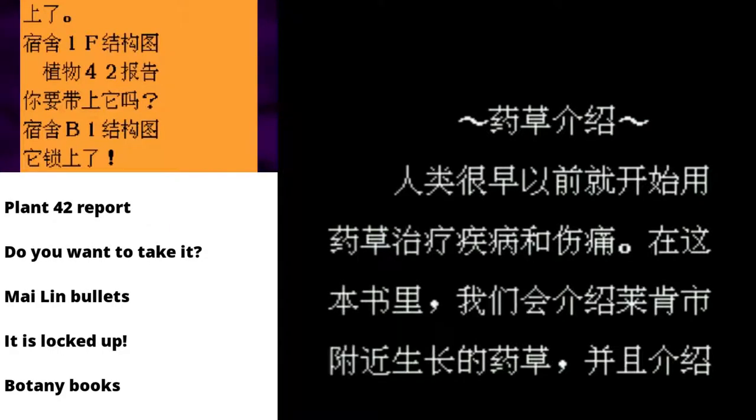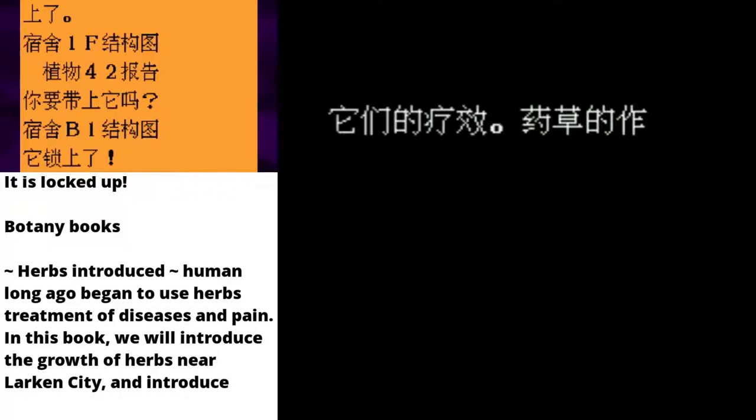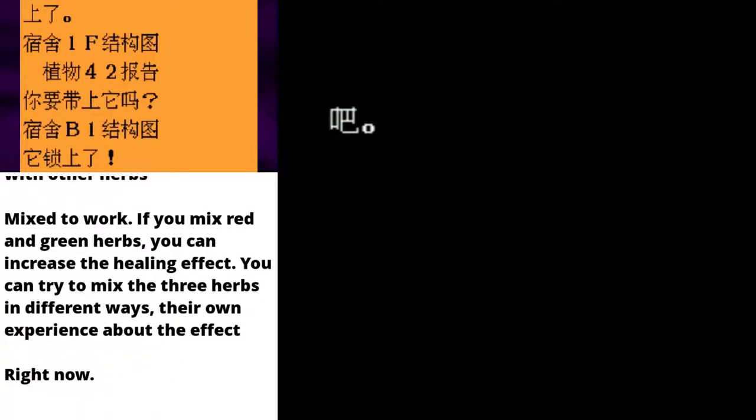Here is my botany books. Herbs introduced — human long ago began to use herbs, treatment of diseases and pain. In this book we will introduce the growth of herbs near Larkin City. Herbs have different effects. Green herbs can cure wounds, blue herbs treat poisoning status, red herbs cannot be used alone, they must be used with other herbs. If you mix red and green herb you can increase the healing effect — I figured that out. Try to mix the three herbs in different ways.